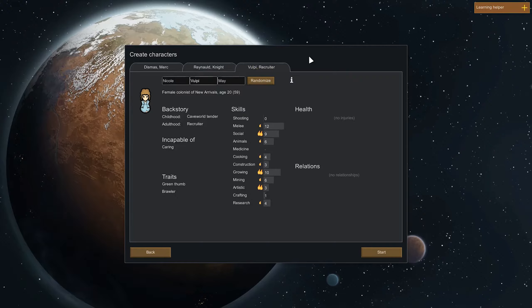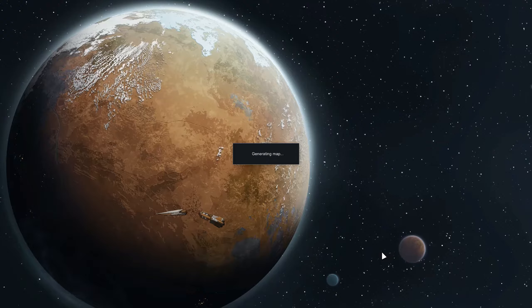And then finally we're going to pull Volpe into the mix here — a cave world tender grown up to become a recruiter. Also incapable of caring, so we don't have very many people who will do medicine. Reynold is pretty much the only one, which stinks because he needs his asthma taken care of. She has a green thumb and is also a brawler, so she likes melee fighting. Great growing skill, which is what we really needed — growing and cooking. The fact that she has research, social, and animal skills as a bonus is literally a bonus to everything else.